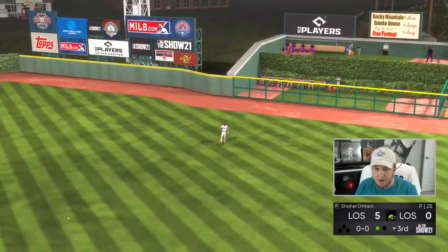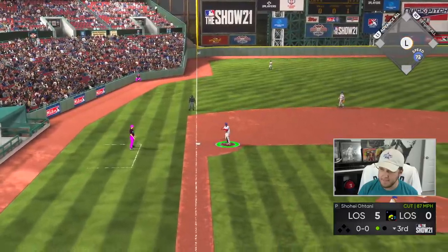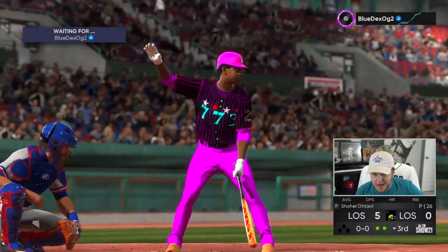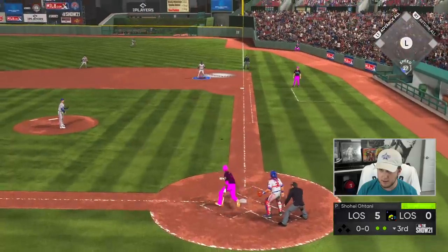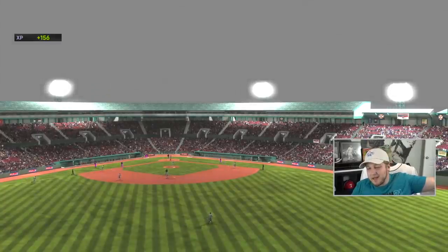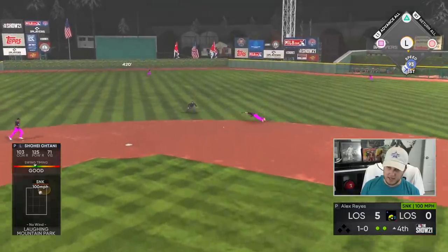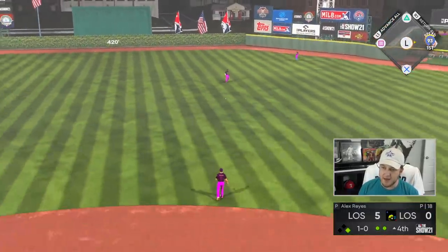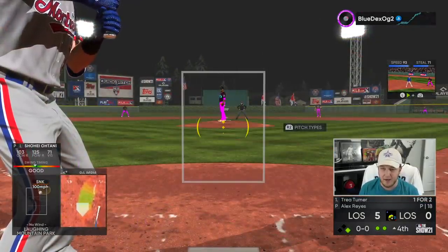Vlad is over there for a little can of corn to start off the bottom of the third. Didn't this guy have a really good record right before we started the game? How good can you be against 99 Shohei Ohtani? That 99 card - he might be the best card in the history of Diamond Dynasty. I say that about a lot of cards, but I think he is.